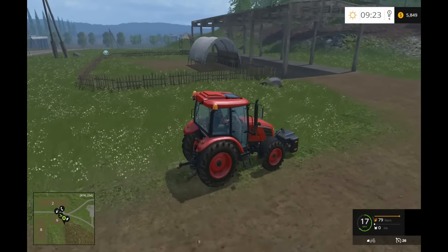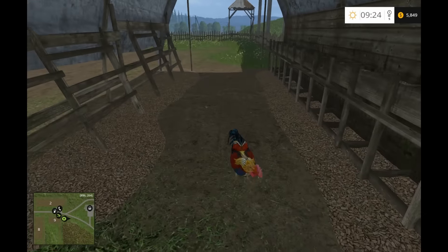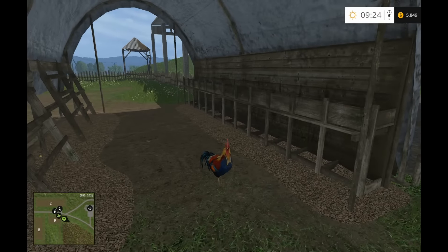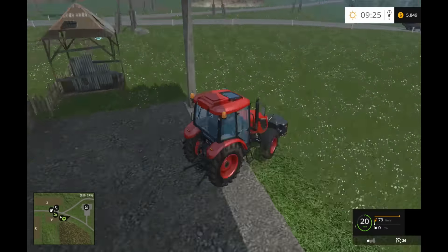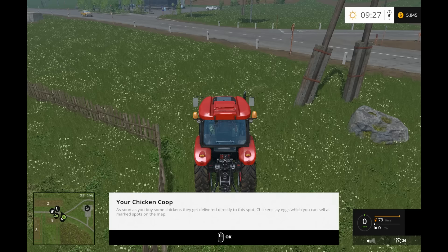Chicken coop! Here's where we'll have our chickens, and I see they've already given us a rooster. There's probably a gate somewhere where you can jump over the fence and interact with the chickens. He looks quite real. After you buy some hens you'll find eggs on the ground, and as you pass over them they'll pick up on their own. Your chicken coop — as soon as you buy some chickens they get delivered directly to this spot, and you can sell the eggs at the marked spots on the map.